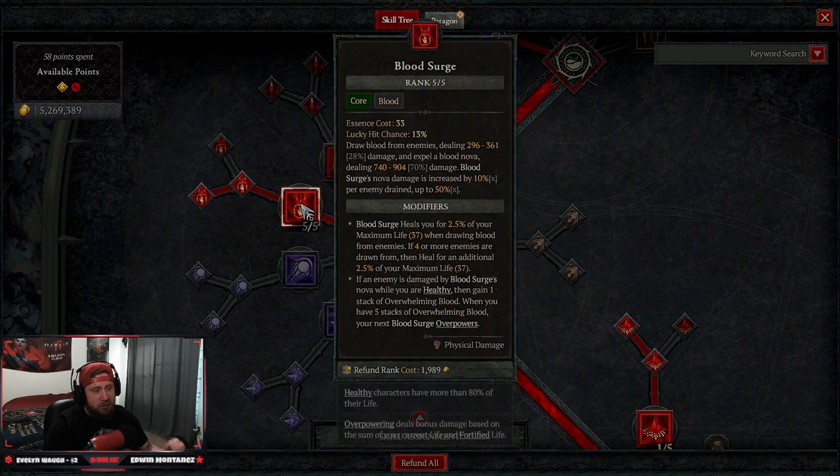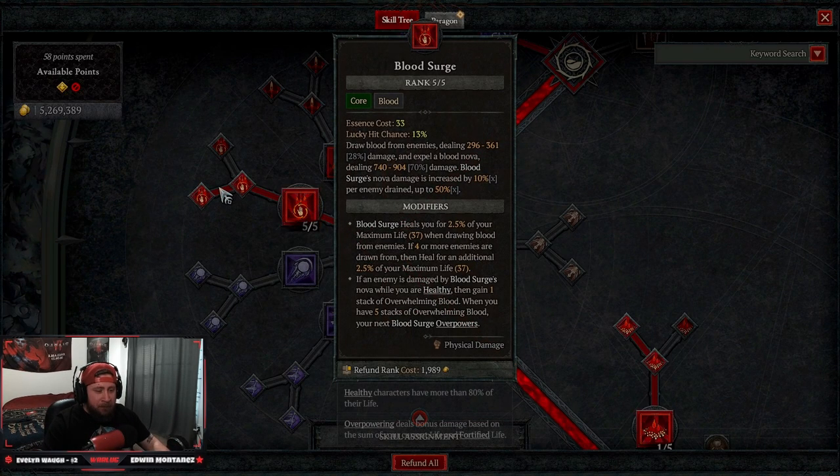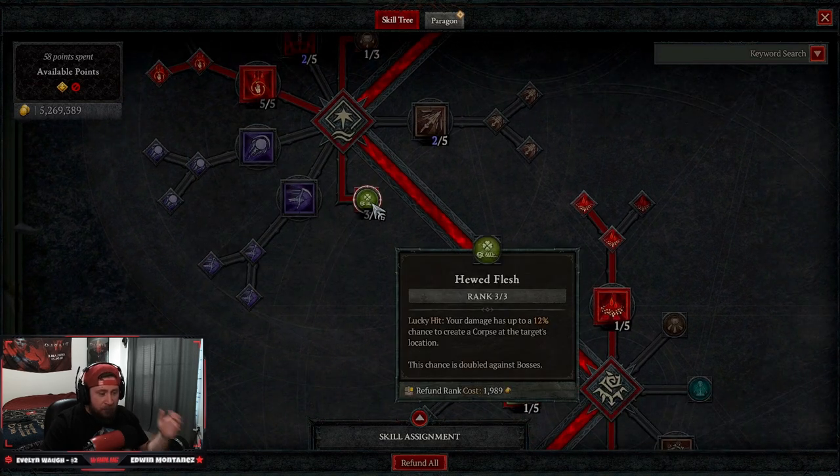Two points down into Blood Surge — we draw blood from enemies dealing a ton of damage. We upgrade into Paranormal Blood Surge because this is going to be an overpowered Necromancer build, which you don't see often with Necro. Paranormal Blood Surge gives us the Overpower, then we take Tused Flesh, which gives us a chance on a lucky hit to create a corpse.